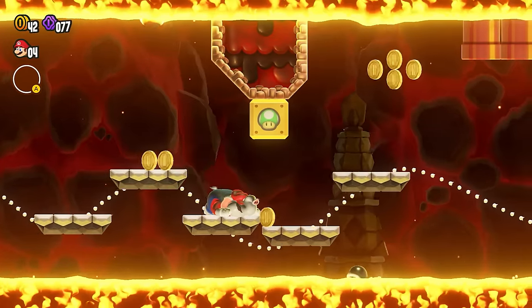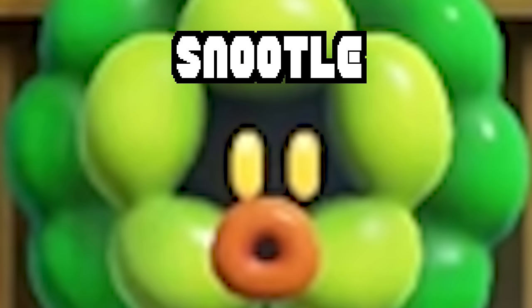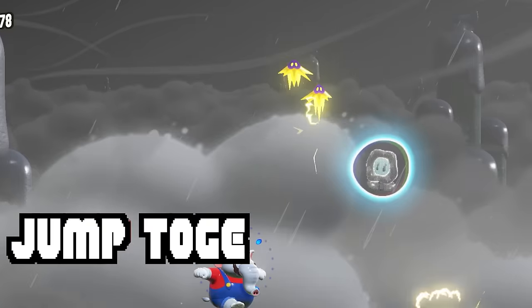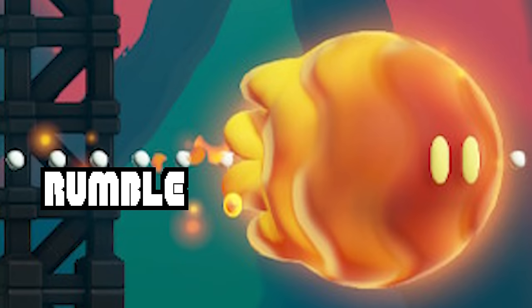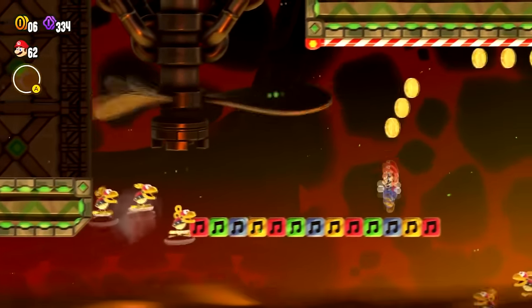Before I get to the final set of enemies, I did miss a few minor ones: Ho-Hos, Snoodles, Cloud Piranhas, Expert, Firespike, Jump Toge, Hot Hot Rock, Mera Mera Rumble, and Mecha Koopa Mark II. Apologies to anyone who had a favorite in that list.